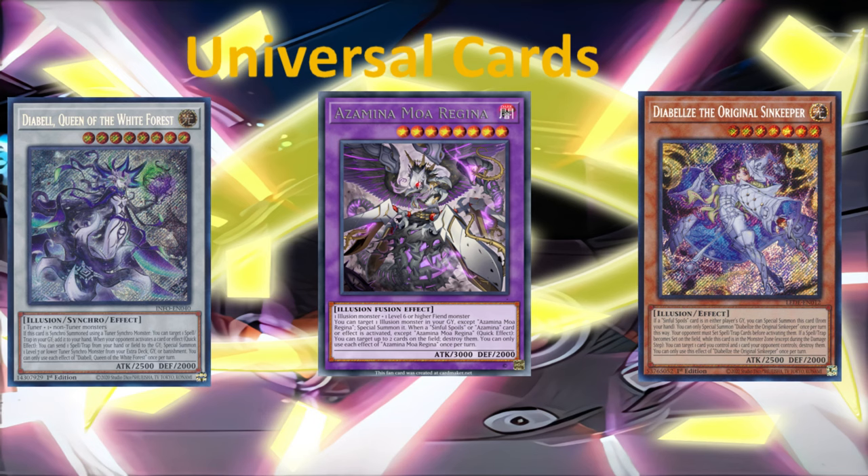We don't have a lot — the Illusion type is quite small. First, let's look at Dear Bell the Synchro, Queen of the White Forest. When it's synchro summoned, you can target a spell or trap in your graveyard and add it to your hand. This card can be used to add any Illusion spell or trap — that's essentially a rota. We'll see more about that later when we cover spell and trap recommendations. Great card — fantastic and a must-have staple.